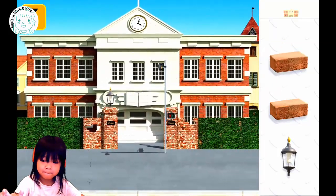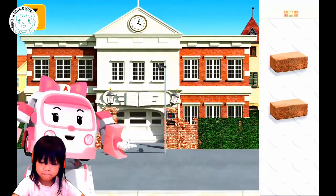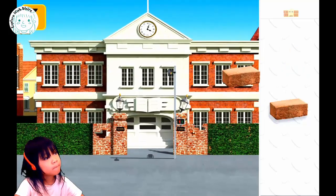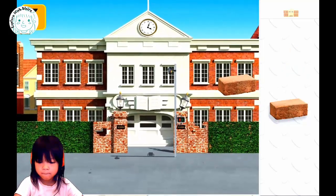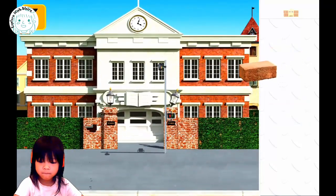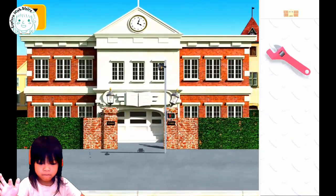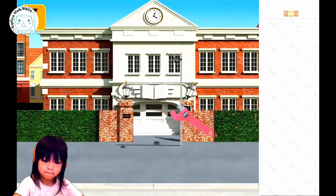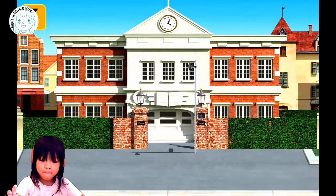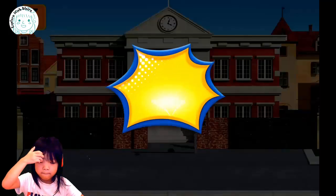Good job. Where do you put the bricks? I think there's a hole right here — you want to put the bricks right here. Right here in the hole, or right here on top. There you go, one more in the hole right here. Good job. And now fix the lamp. You are doing great, awesome. Looks brand new again. Well done, Blair! High five!